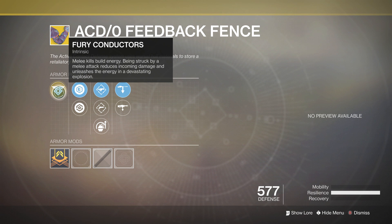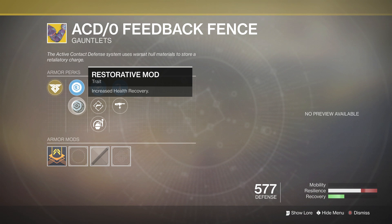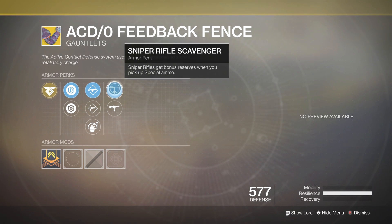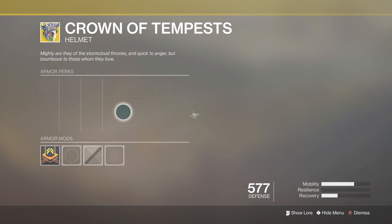Moving on, you've also got the ACD/0 Feedback Fence for the Titan. You get Fury Conductors: melee kills build energy, being struck by a melee attack reduces incoming damage and unleashes the energy in a devastating explosion. You've also got Plastic Reinforcement and Restorative Mod, Fusion Rifle Loader, Hand Cannon Loader, Impact Induction, Sniper Rifle Scavenger, and Machine Gun Scavenger — so pretty decent.